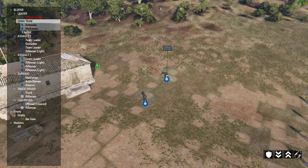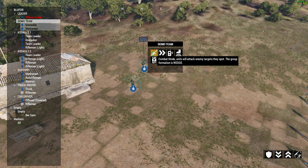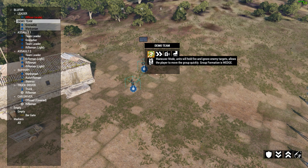As they move around the map, they have two main game modes: combat mode and maneuver mode. If you hold your mouse button over them you can see the demo team are in combat mode — meaning if they come across enemies they'll engage and stop what they're doing. If you switch them to maneuver mode by clicking down in the menu, they'll keep on moving and ignore enemies, which is useful if you want them to retreat.